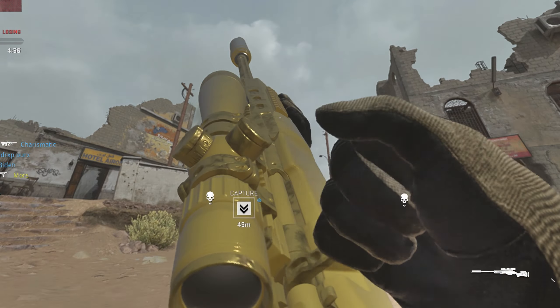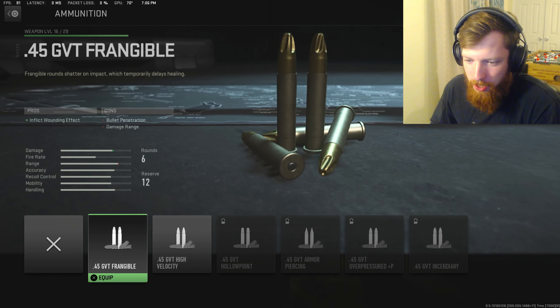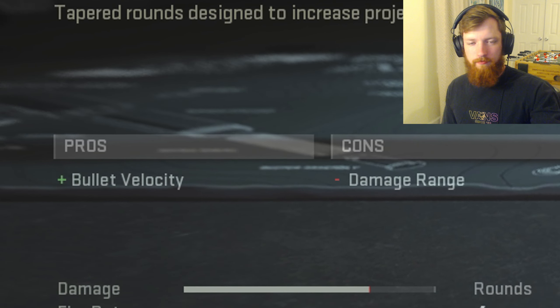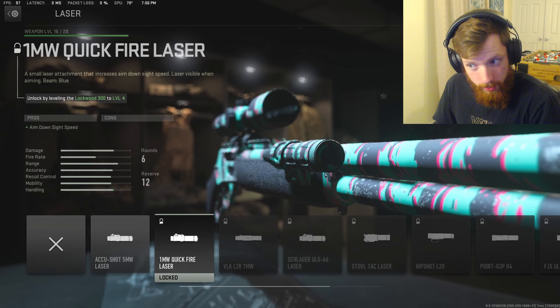My gold looks like cheese. I'm trying to see if I can find more attachments to put on this MK2 to make it better. A lot of these make it kind of better but also worse — like gaining bullet velocity but losing damage range. Let's see if there's a laser ads... but the laser is visible. Unlock by leveling the Lockwood 300 to level 4.